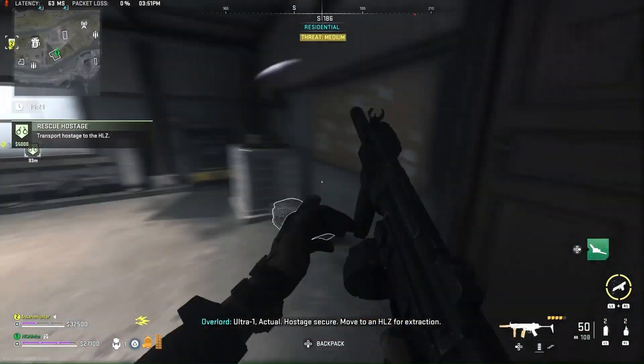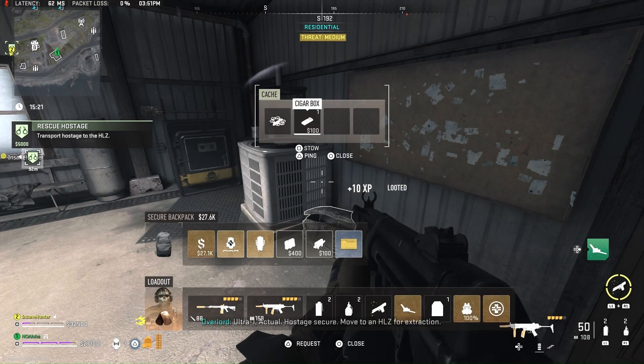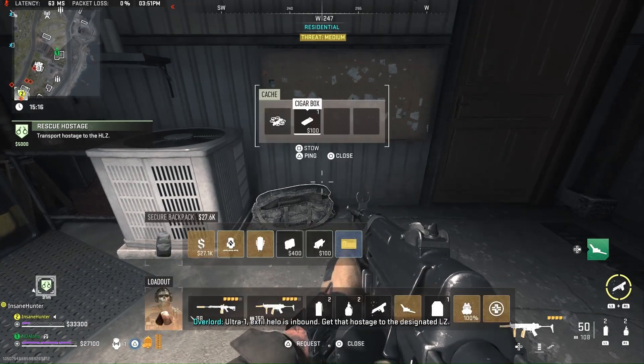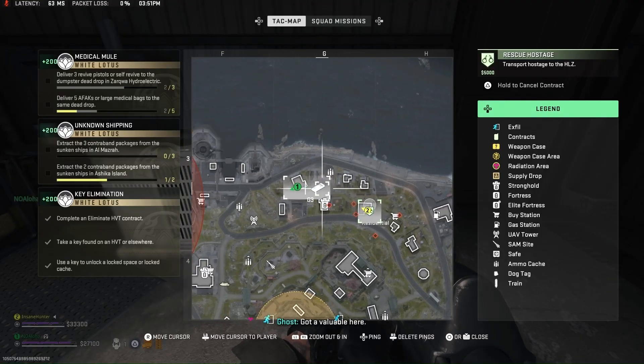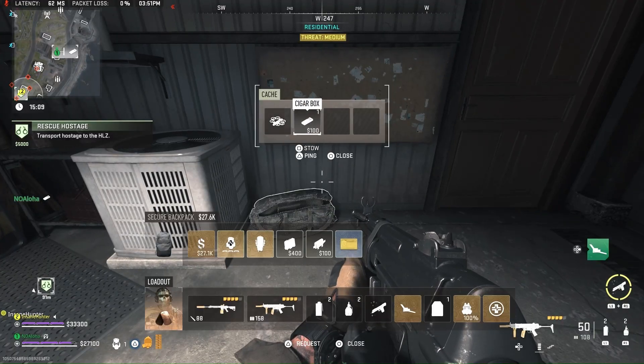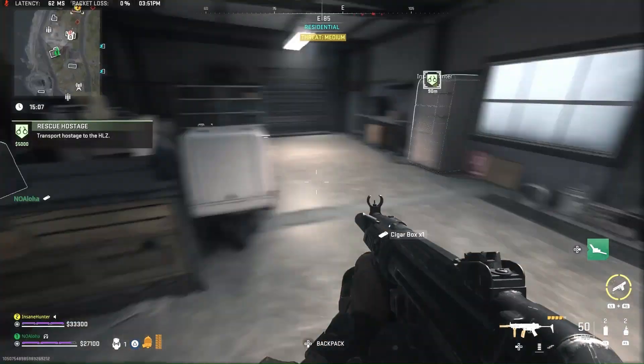And there it is — the cigar box. Here it is on the map if you guys wanted to know where. This is also what it looks like on the map, by the way. But there it is, the cigar box.